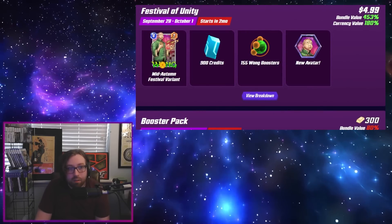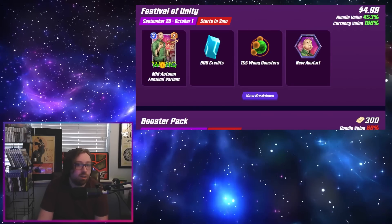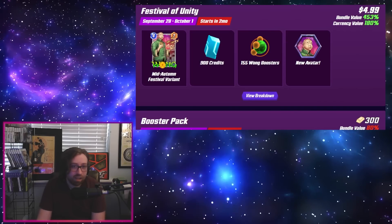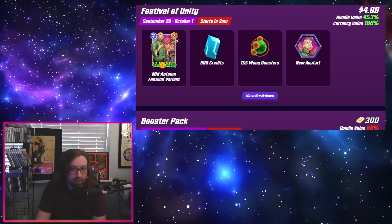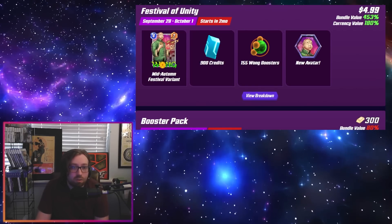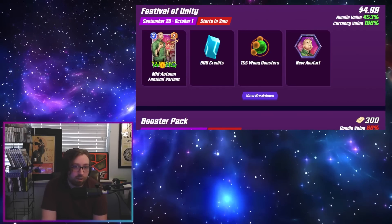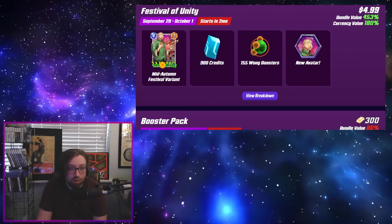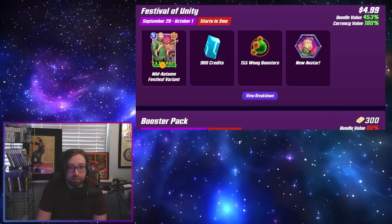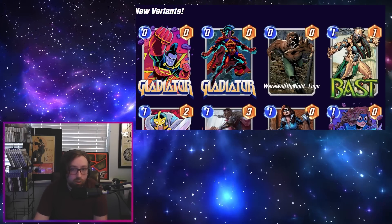Then the Festival of Unity bundle, from September 28th to October 1st — a five dollar price tag. These five dollar ones are usually the best thing outside of the season pass to spend money on in the game, especially if you like the variant. This one is the mid-autumn festival variant of Wong. There's also some value here if you're a Pool 3 incomplete player who doesn't have Wong yet, as this gives you access to the card right away. These five dollar ones continue to be very, very good.